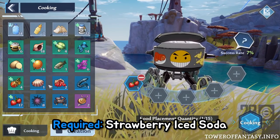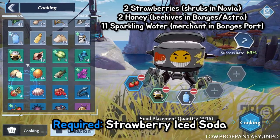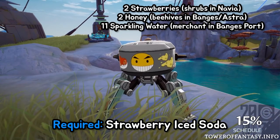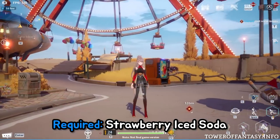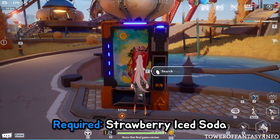Next, you're going to have to visit the Dancing Air Fryer and craft a strawberry ice soda. You can do this with two strawberries, two honey, and use 11 sparkling water to get the success rate up to 100%. If you have access to Cetus Island, you can try getting it for free from the vending machines once per day.